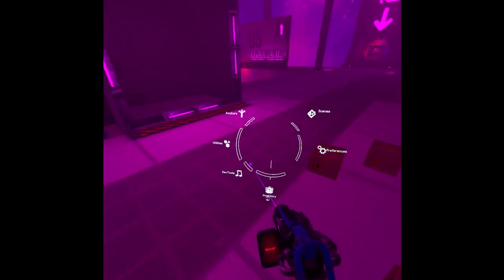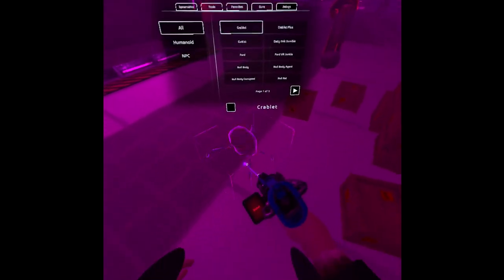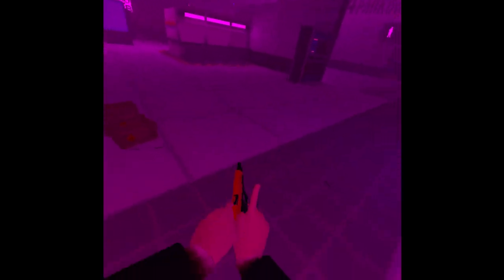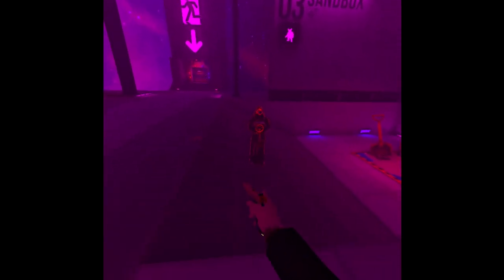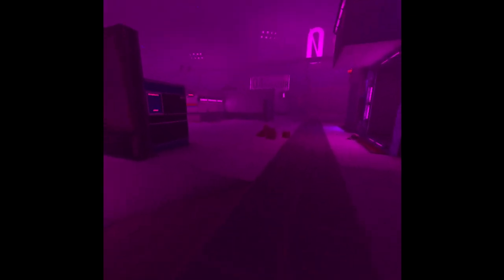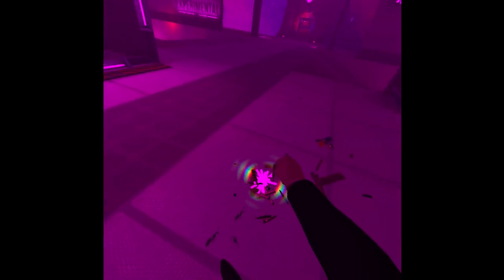Let's test the 1911 with an NPC - let's do a cultist. We got our pistol right here. You can see a crabbit is attacking me. I killed it. Then we got the cultist - I think he's dead. Let's destroy these boxes so they won't be in our way. Let's get our utility gun back and check some other guns.